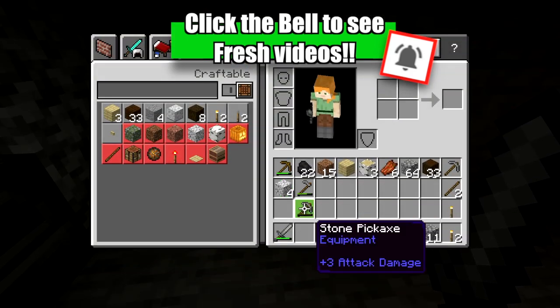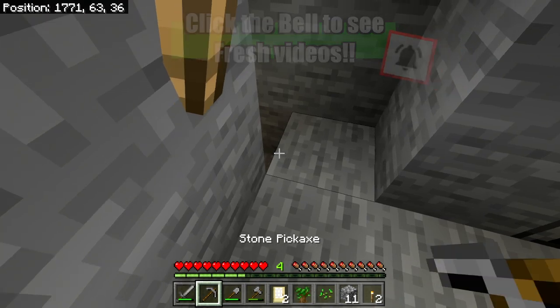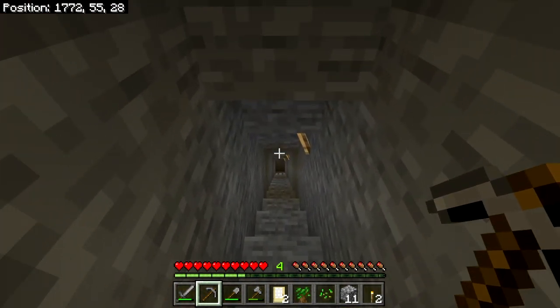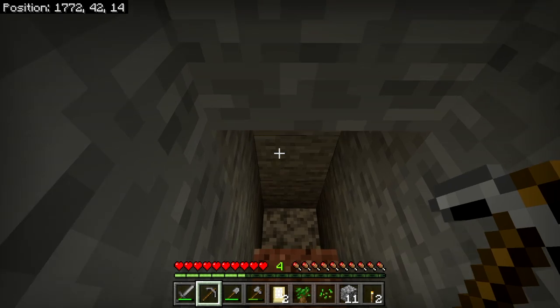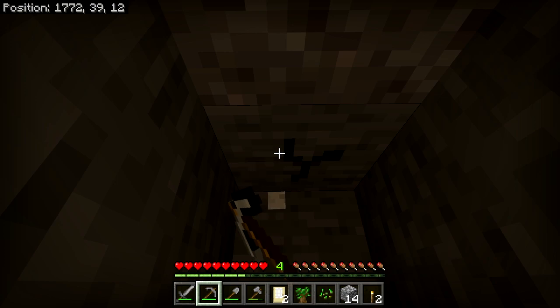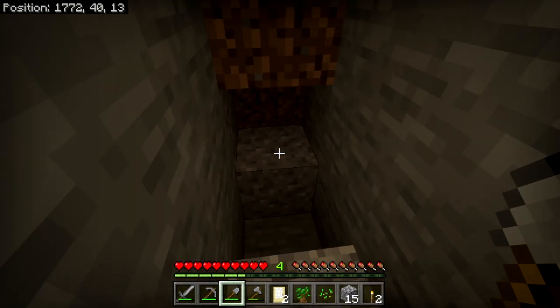You can see that the durability on this pickaxe is almost gone, and this one is fresh. So we're going to use the fresh one. And once it gets low, we can actually combine those two in a crafting interface. Not only does it add the durability of the two used pickaxes up, but it adds a 5% bonus — and that's not 5% of the remaining durability, but 5% overall of a brand new.